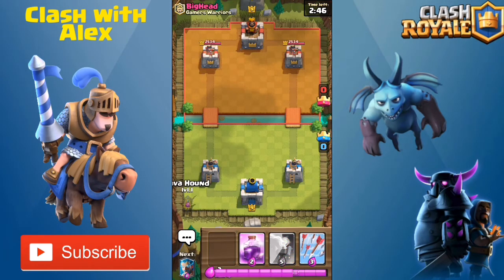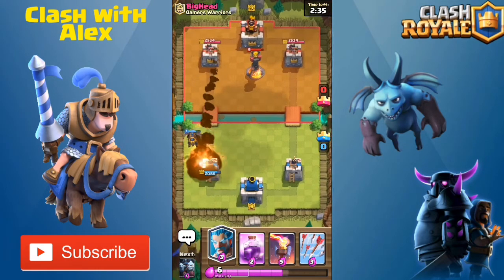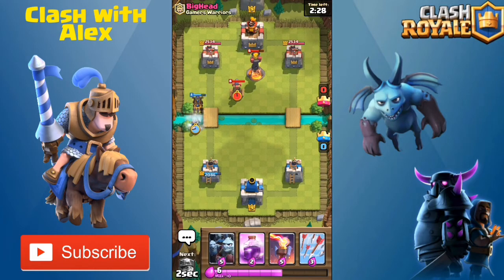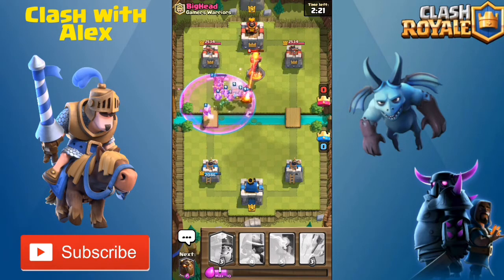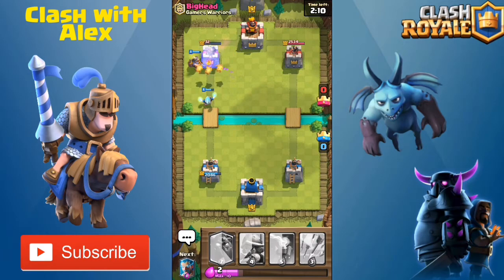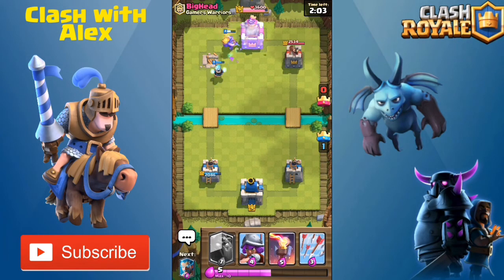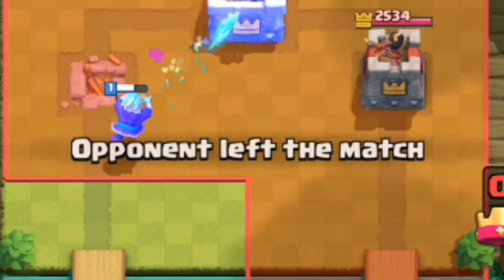Let's put down a lava hound, then ice wizard, minion horde, and rage spell. Hopefully that rocket misses our lava hound — it doesn't, but it's not enough to take it out. I put down an ice wizard, he places a tesla. I put a rage spell down and hopefully the minion horde takes out the tower — and it does! Throw down a miner — devastating. He arrows the minion horde but the lava pups still do a lot of damage. The tower retargets onto the miner — that's tower right there! This deck is really overpowered — free wins. Opponent left the match already!